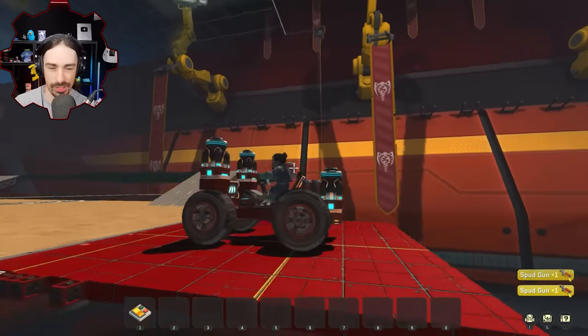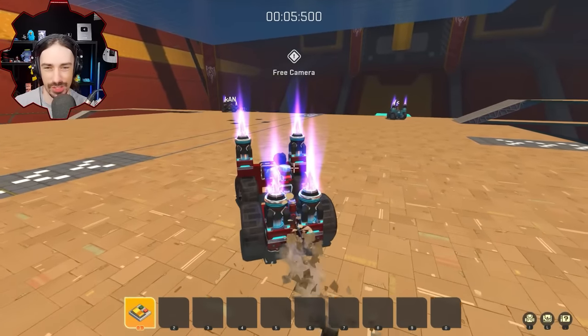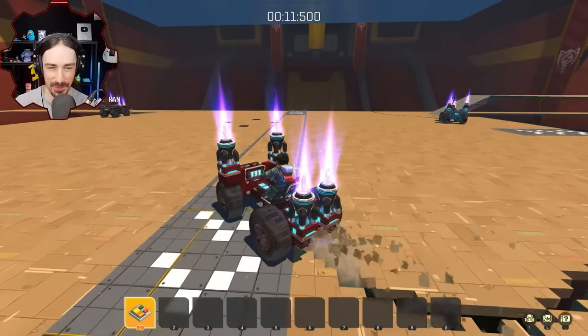I guess we'll do first to three points — it's probably going to be long enough. I realized my car was defective, so I'm taking this car. Khan's doing the car-switching method. It's worked so well for him in the past. You always make the green car defective. Purposely. Yep.